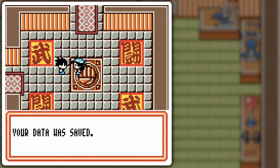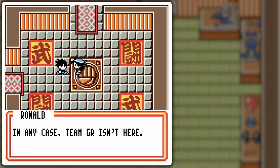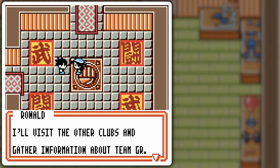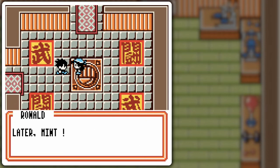Now to save my data... Data saved. Team GR isn't here. That save reminder was for the player, but I've been saving after every part. Anyway, Mint, please go check out the Rock Club — I'll visit the other clubs and gather information about Team GR. Later, Mint! And we're off!